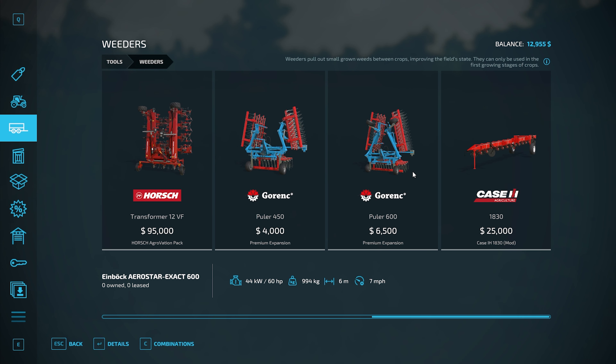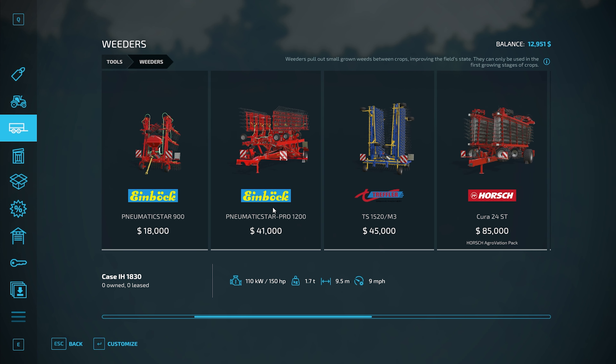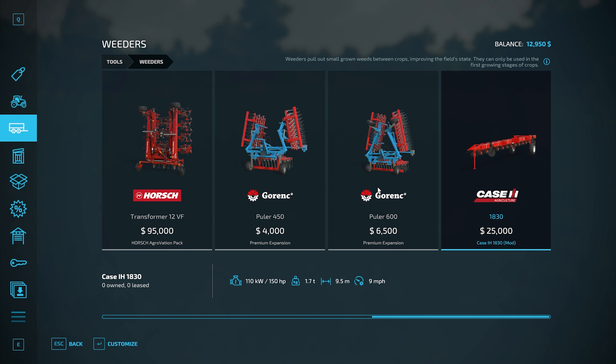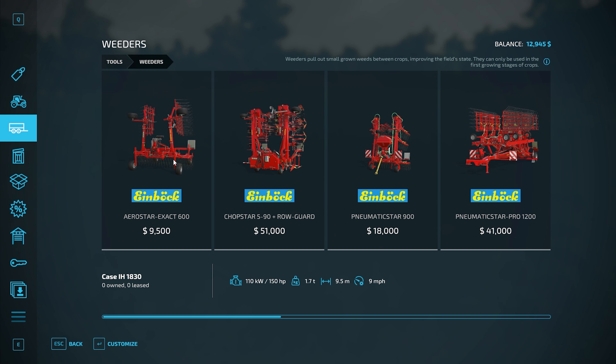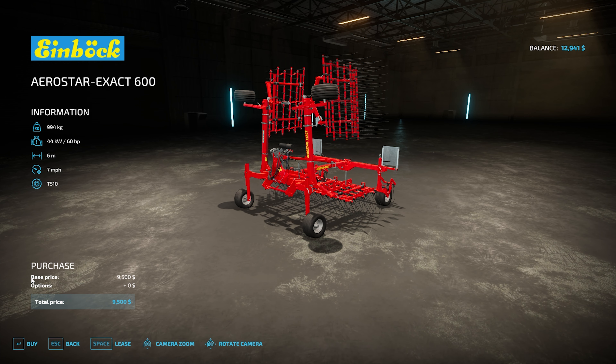I don't have any mods, I don't think. I got a Case one — $25,000, that is very bad. Weeders pull out small grown weeds between crops. There's this one — it's the only one I can afford. We're going to go ahead and buy it: 60 horsepower requirements, 6 meters wide, $9,500. We will buy that. At least it sticks with a red color like Massey.